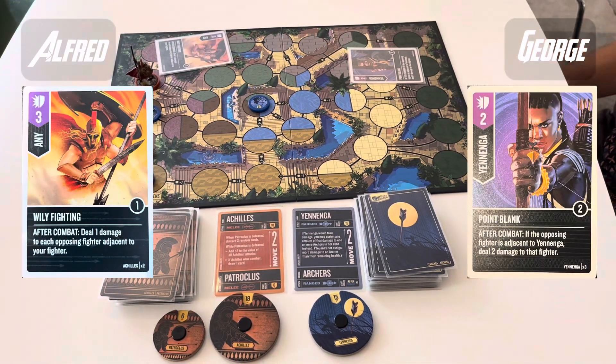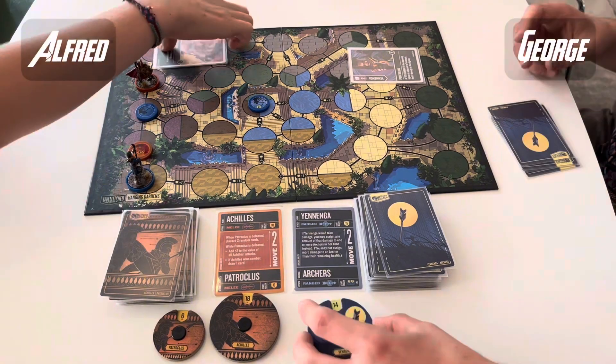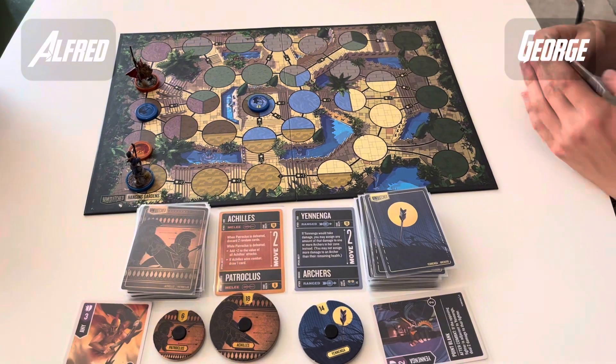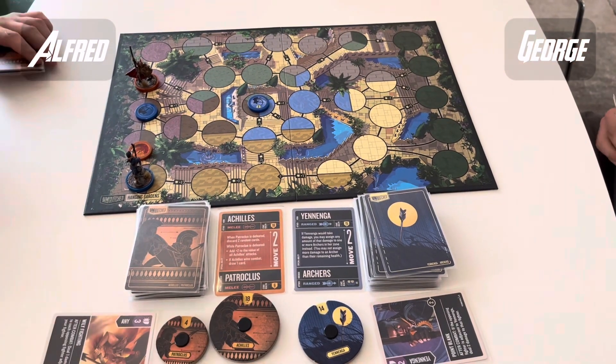Here's an attack — it's a point blank into a Wily Fighting, so there'll be plenty of auto damage to go around. No combat damage through, but 2 one way and 1 the other way. Wily Fighting is a really good card, particularly on attack, but even on defence you're still getting a damage out, which is unusual when you're defending.